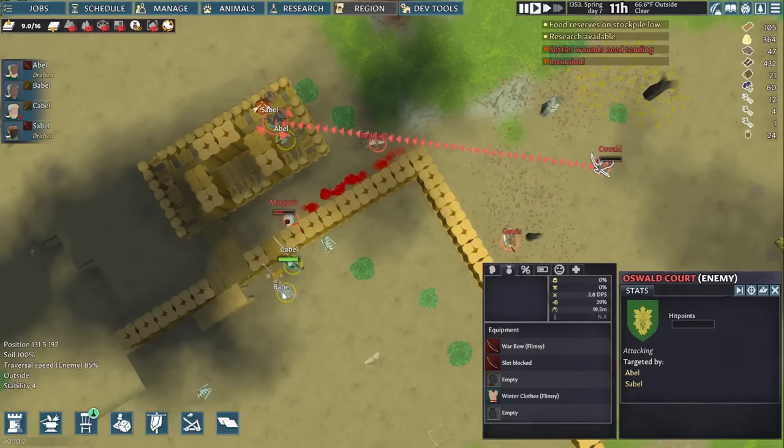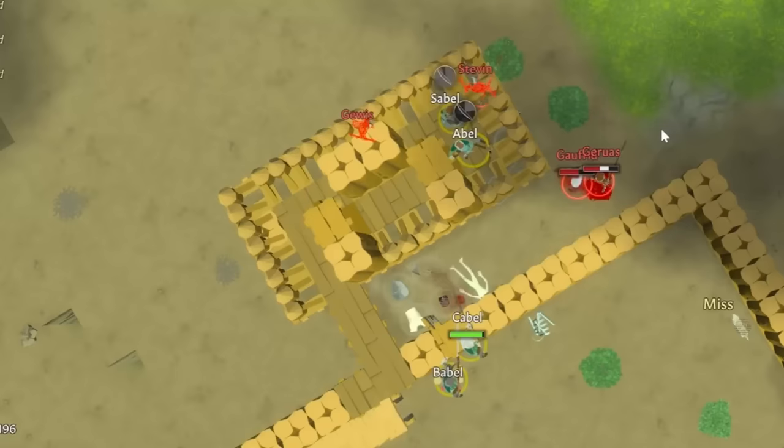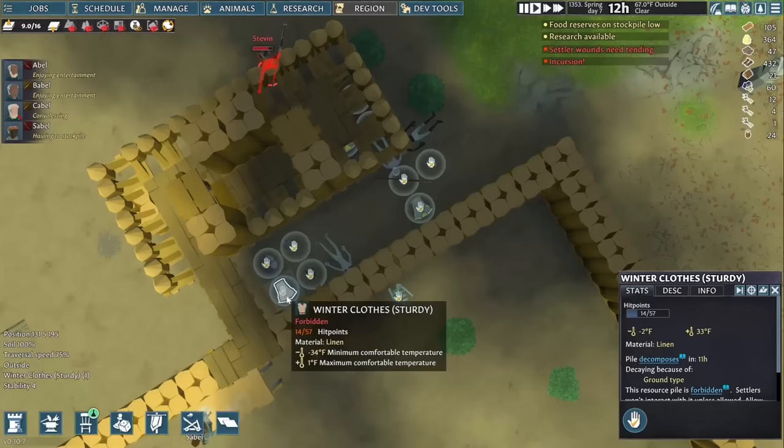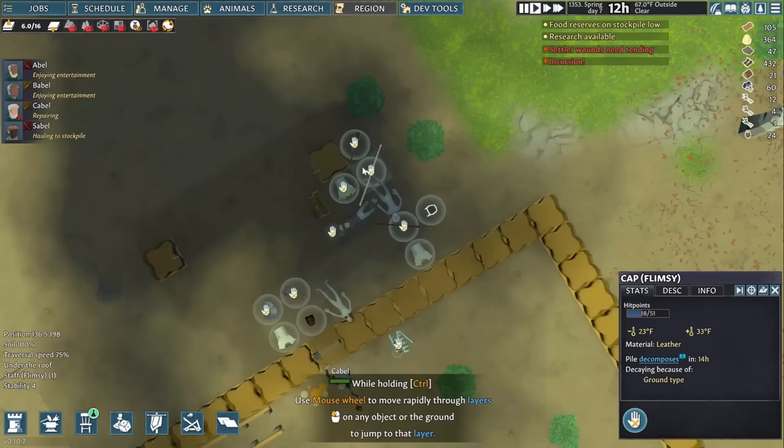Cable steps up to start jabbing enemies with a spear, while Babel looks really good looking behind him. Eventually enough enemies end up affected by ebbing will until the last survivors flee. Those departed leave us with goods to pick through, although it's really only worth taking the helmets for ourselves while the corpses get left for wolves and other beasts. Raids are only going to get a lot harder from here — we'll be outnumbered more and more, while raiders bring stronger gear every time.